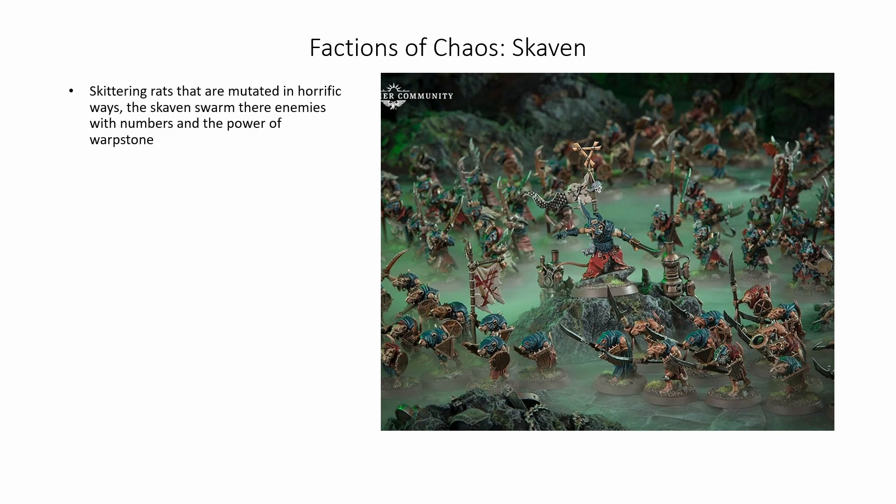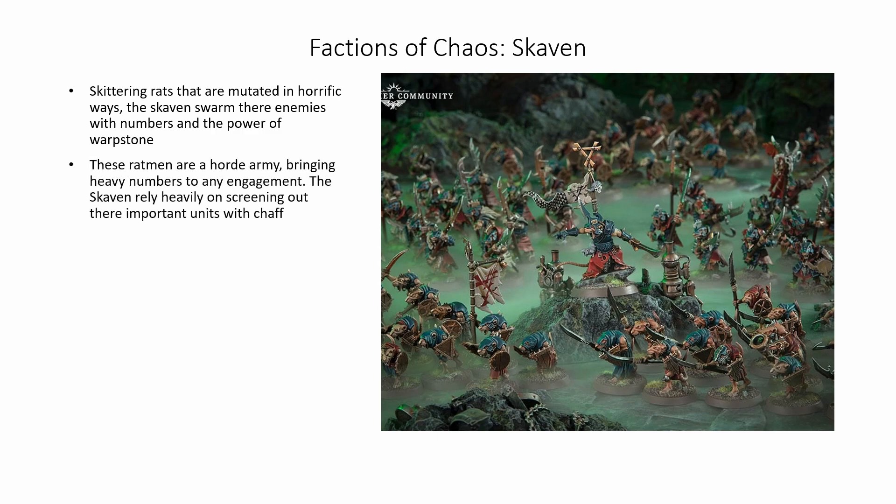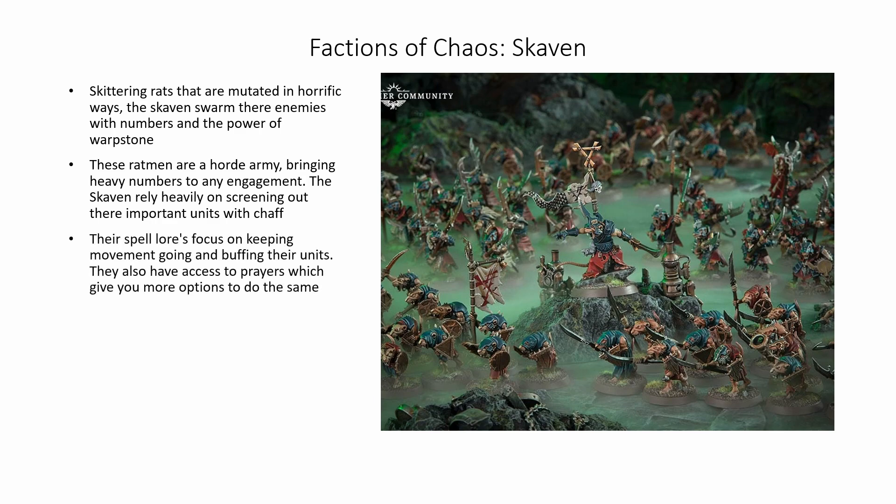Next up are the Skaven — skittering rats mutated in horrific ways. The Skaven swarm their enemies with numbers and the power of warpstone. These ratmen are a horde army, bringing heavy numbers to any engagement. The Skaven rely heavily on screening out their important units with chaff. Their spell lores focus on keeping movement going and buffing their units, and they also have access to prayers which give you more options to do the same.